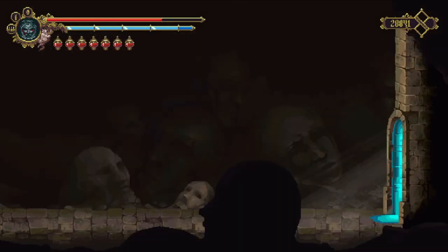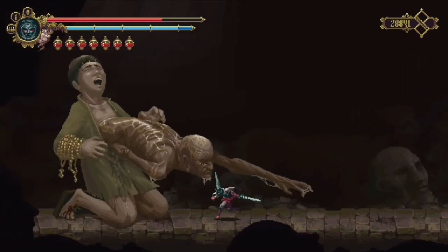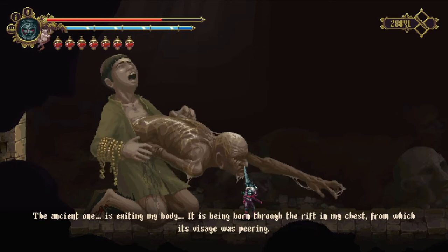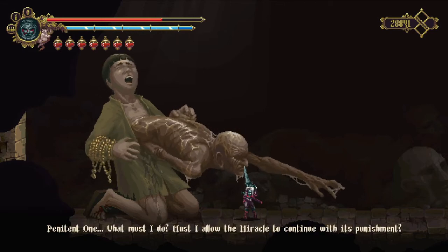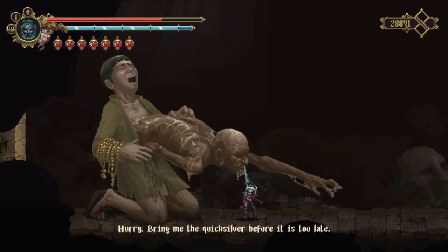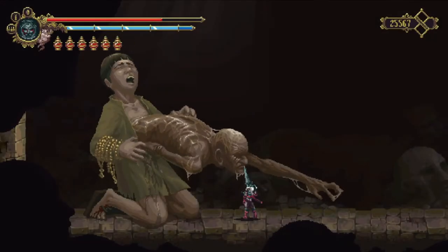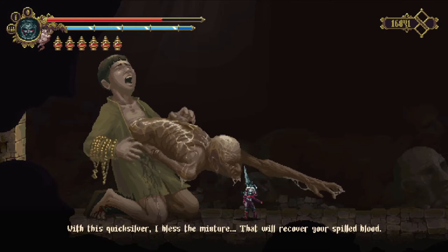So it turns out that I was in the wrong place. I went around to go get my last Bilary Flask and refill them, but the second I walked in I heard weird sounds. 'Hey bro, the ancient one is exiting my body — it is being born through the rift in my chest from which its visage was peering.' 'What must I do? Must I allow the miracle to continue with its punishment? This is grotesque — bring me the quicksilver before it's too late!' 'With this quicksilver, I bless the mixture that will recover your spilled blood.'